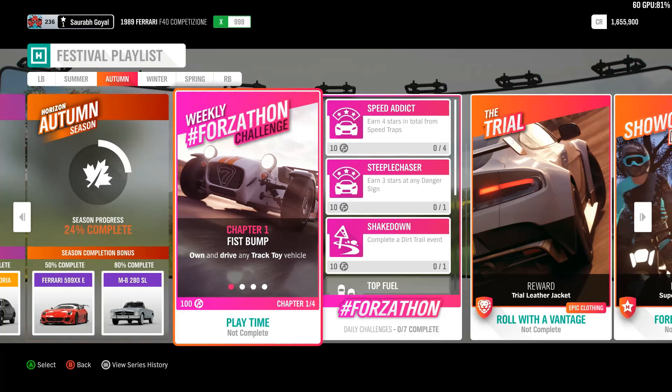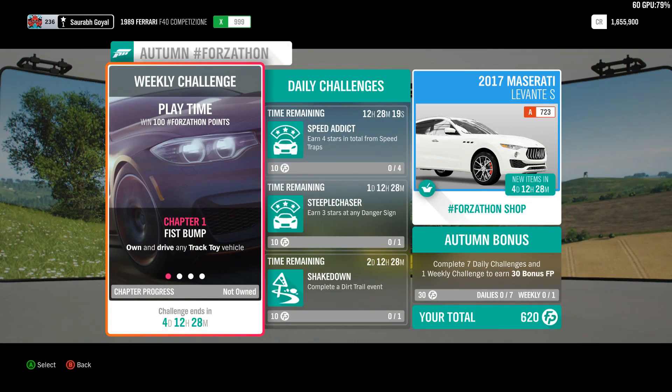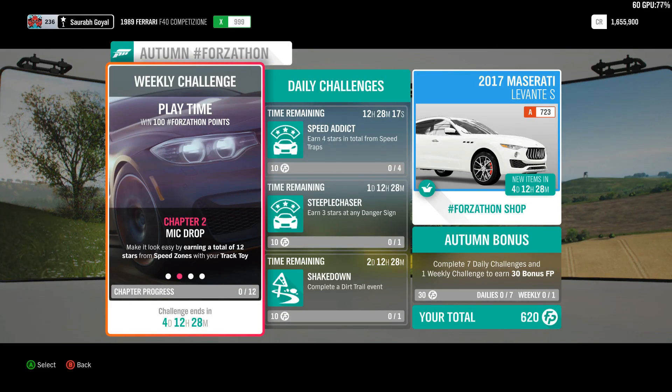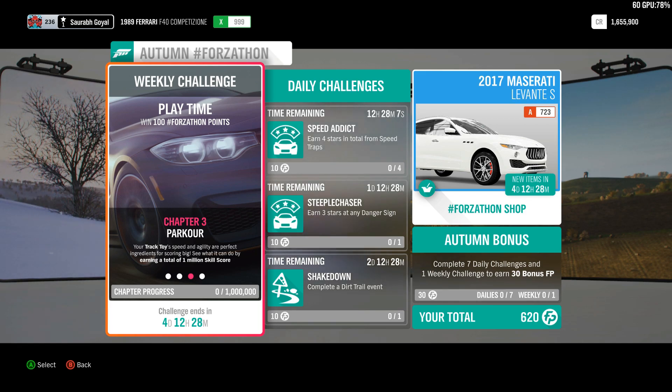We're aiming for the Ferrari this time. We're already at 24%, so let's see what we can do. We need to own and drive a tractor vehicle for the fun challenge. There are 12 stars from speed zones and we need to earn a total of 1 million skill score — that's a lot.